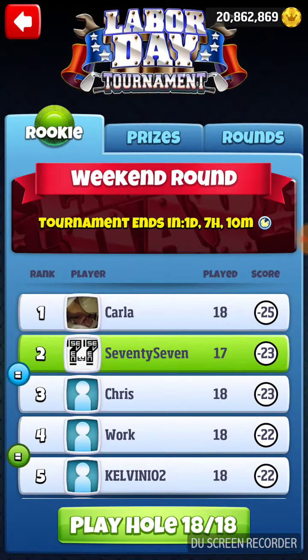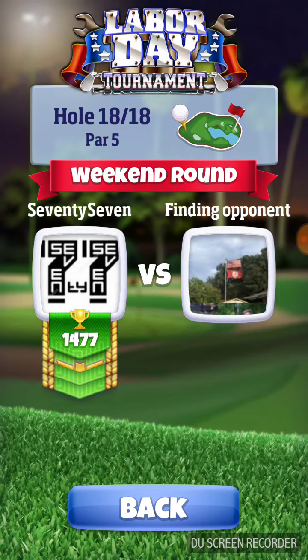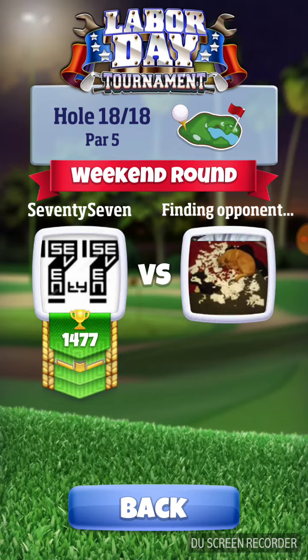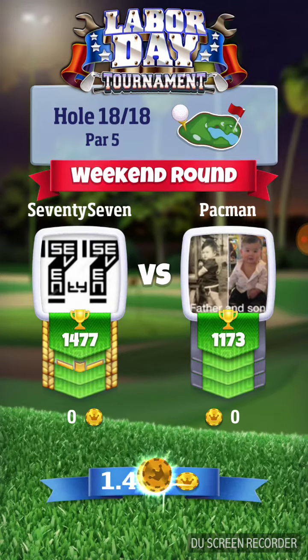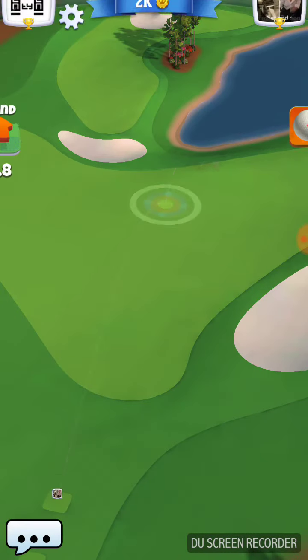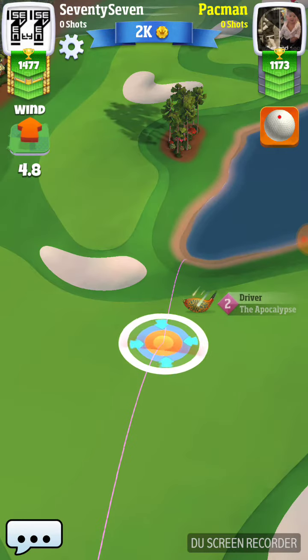Hole 18 — we're in second place right now. The person in first has all tiebreakers, so the best we can do with an eagle is come in second. But if we can get an albatross — run it through that rough and get it up there — we can end up in legitimate first. So we're going for the eagle, but we're also going to go for that albatross.